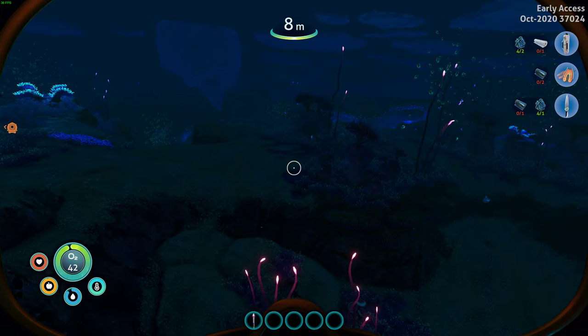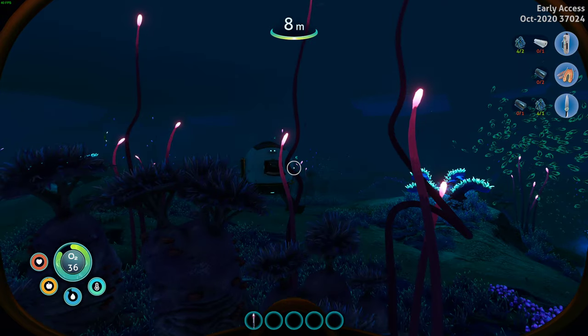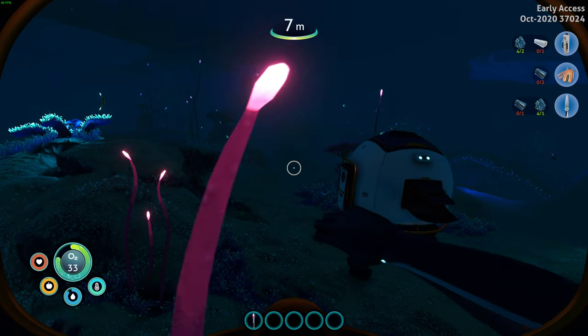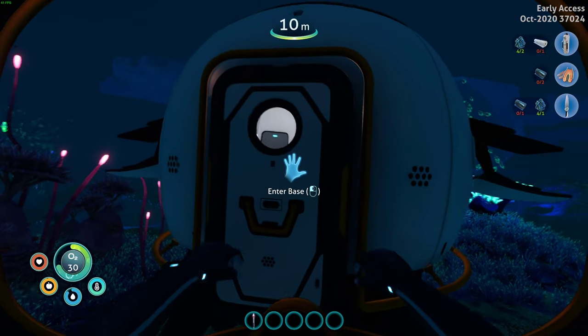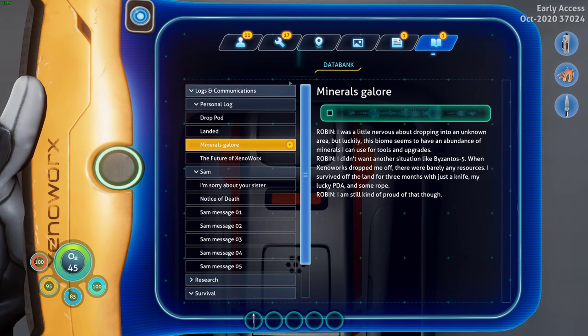We gain oxygen pretty rapidly when we break the surface of the water, but it also feels like it's a little bit less forgiving — like when you're low on oxygen you're seriously low. It feels like it goes a little bit faster than the original Subnautica. I was a little nervous about dropping into an unknown area, but luckily this biome seems to have an abundance of minerals I can use for tools and upgrades. I didn't want another situation like Bizantos 5 — when Xeno Works dropped me off there were barely any resources. I survived off the land for three months with just a knife, my lucky PDA, and some rope. I'm still kind of proud of that though.